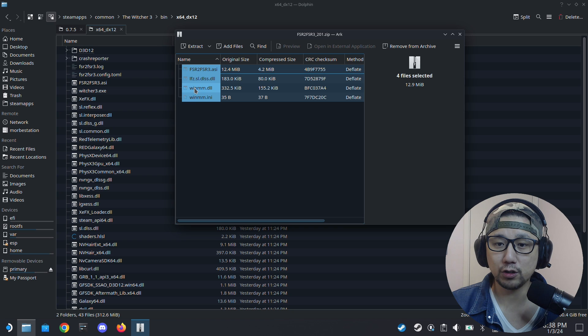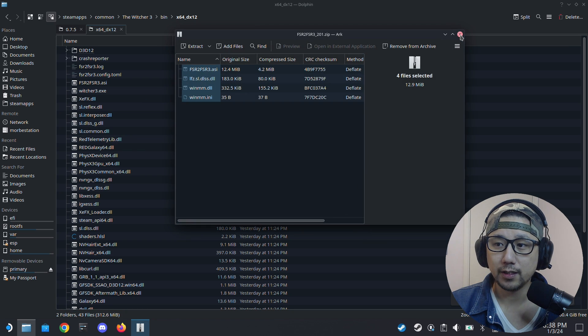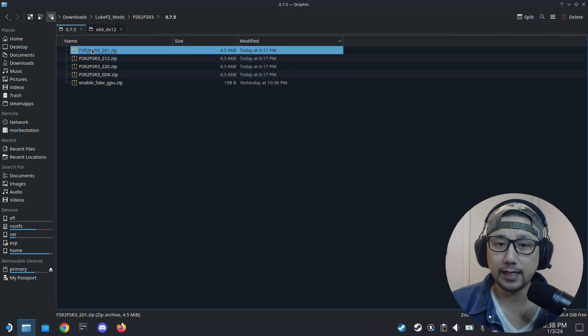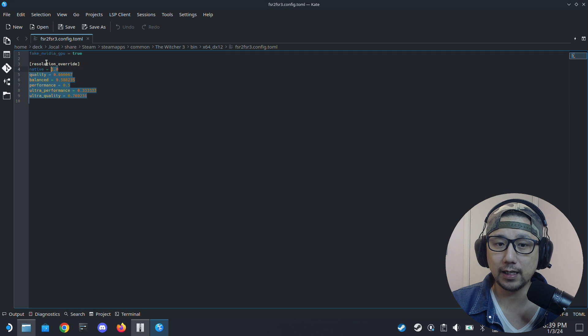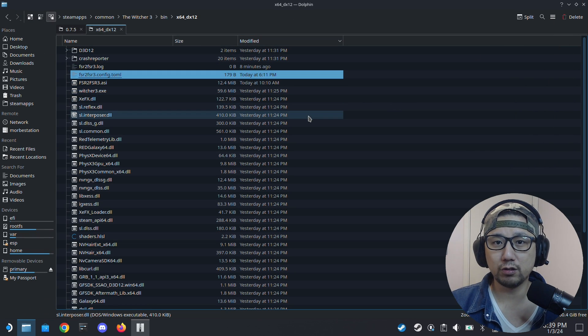Using 0.7.5, just drag and extract those files. You also need the enable_fake_gpu.zip — drag that over too. I already have it here. There's a small code change: before we only had 'fake nvidia gpu equals true,' now there's also a resolution override. I'll put this in the description so you can copy and paste it into that file. And you don't need to do the registry edit anymore.